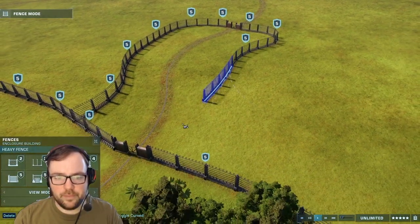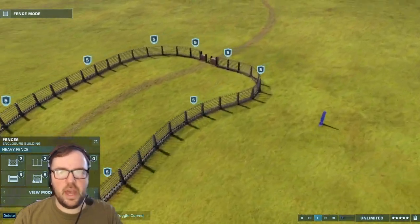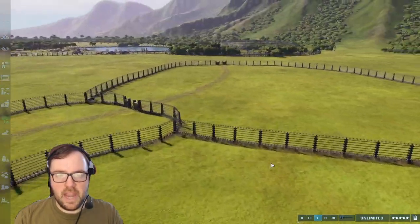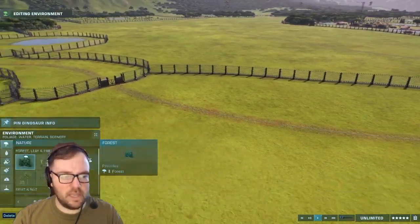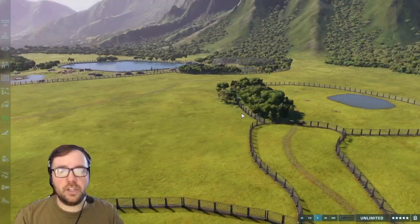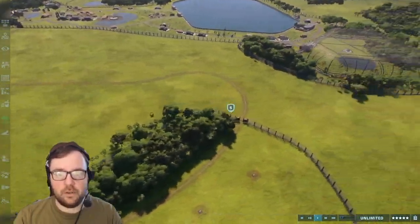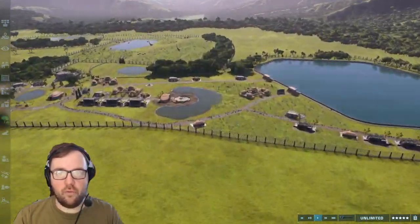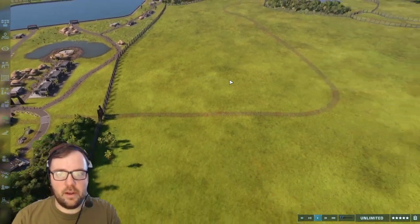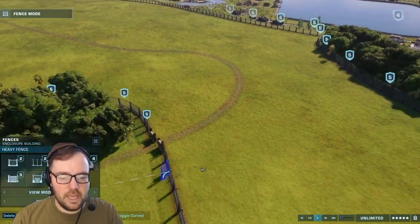Let's get Metriacanthosaurus going. Maybe next episode I'll give you guys a tour of the park, because this will pretty much be done — all I'll have to do now is decorate. Oh wait, there's also Proceratosaurus — I completely forgot about that. So yeah, three more enclosures. It looks like we might run out of room. If worse comes to worse, we can always put one enclosure on one side and one on the other. We've still got Herrerasaurus, Proceratosaurus, and Segisaurus to get through.